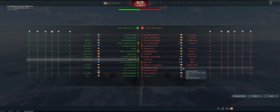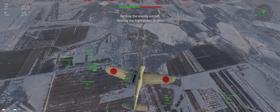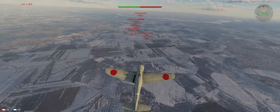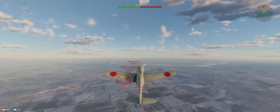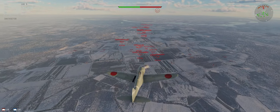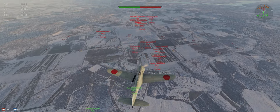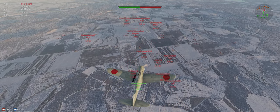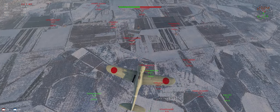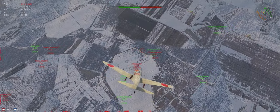It's a 1.0-2.0 match, mostly up-tiered, couple bombers on their side. The climb is going to do two things for us: give us an energy advantage over opponents that don't climb, and make us not the first target they go after. I've been playing this more or less as a turn fighter, but let's try using it as an energy fighter and see how it does.